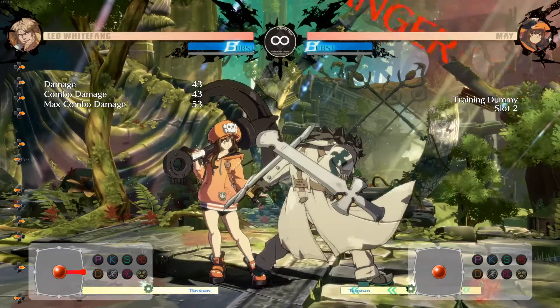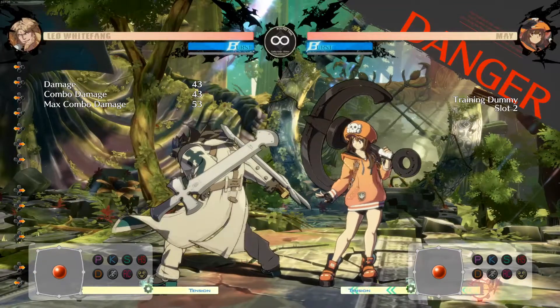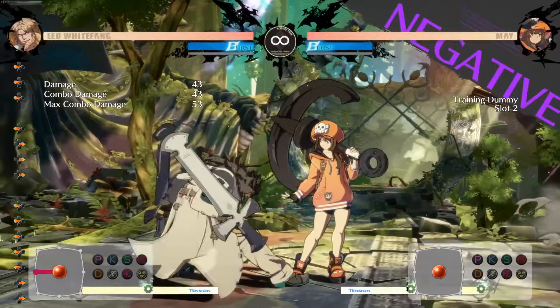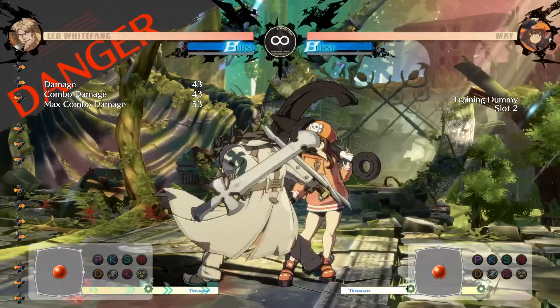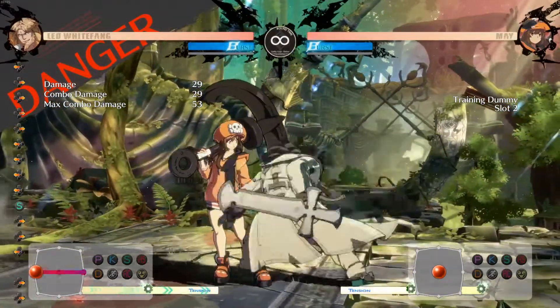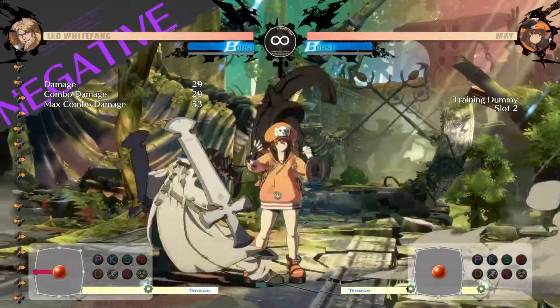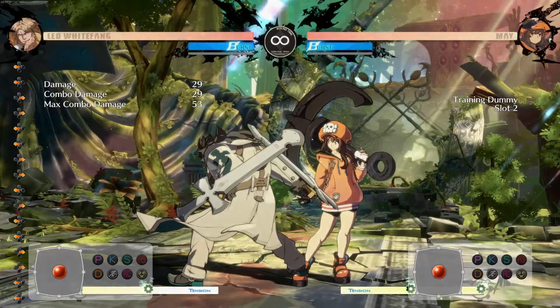Other characters' win conditions come from getting a hard knockdown. Some come from just getting you to the corner so they can deal their game plan of dash, throw, and pressure. It really depends on your character. But let's talk about actually landing your win condition in the match and figuring out what's real and what's not real.